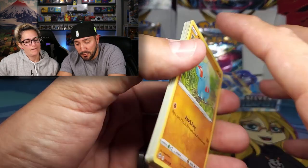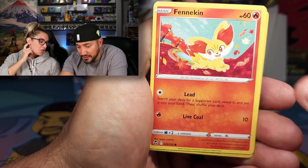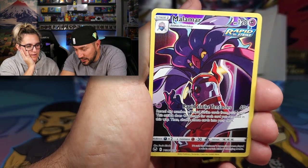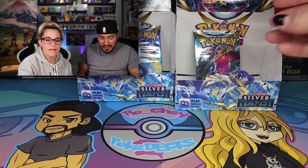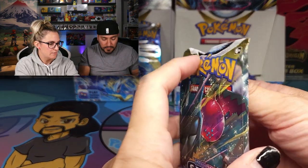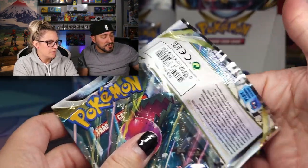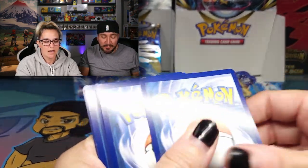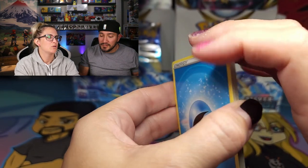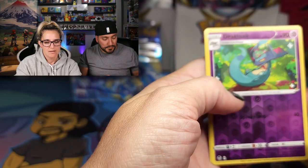Chimeco, Malamar — I like that one — and a Talonflame. Man, we pulled half the Trainer Gallery today. We've had great luck with the Trainer Galleries. A good thing to note is they're in very good condition — the centering might not be spot on, but the cuts are clean, no frayed edges. Starting with Brilliant Stars, all the cards were different sizes, all the edges weren't clean. These are much better.